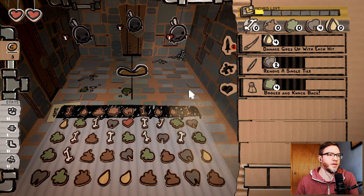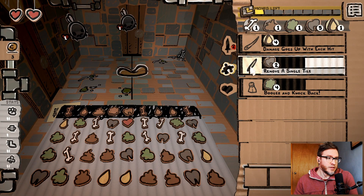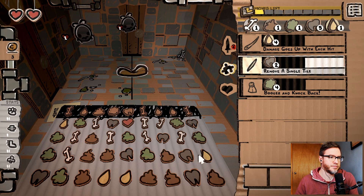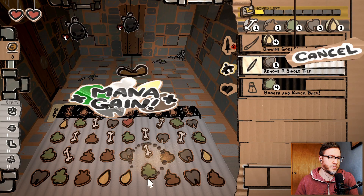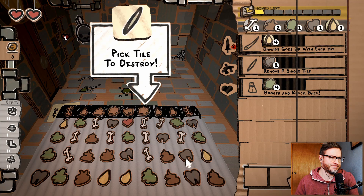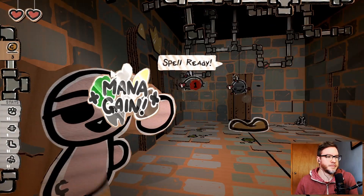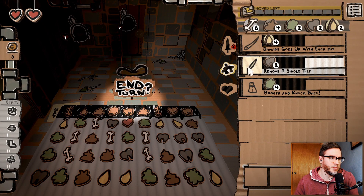Yes — teeth! So let's throw teeth at this guy. Remove this tile. I didn't really do as much as I was hoping for. There we go. Remove this tile. And then we're one move away. Yeah, get this. And then we remove more tiles.